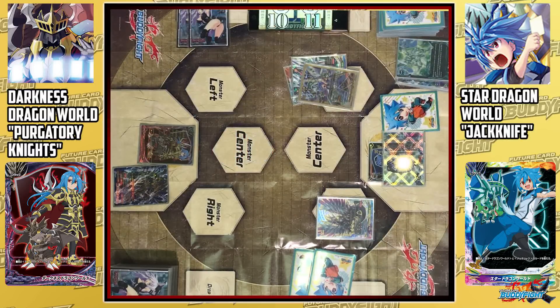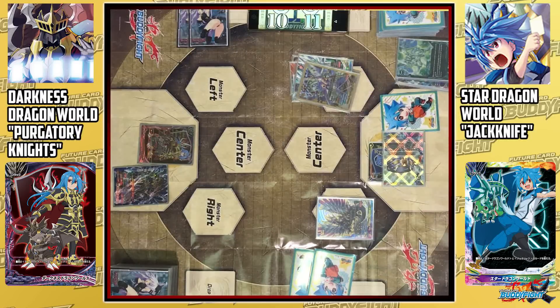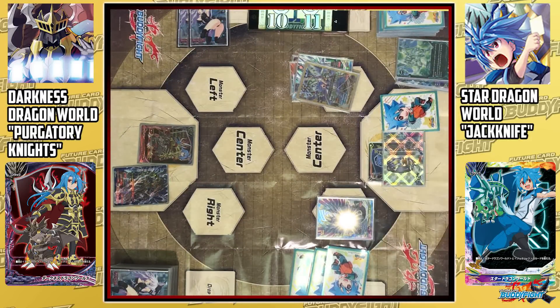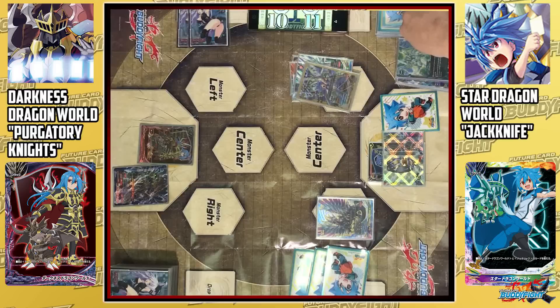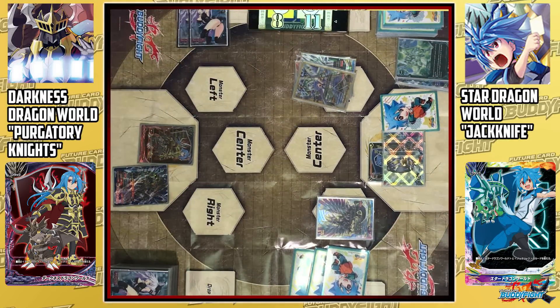When J-Star Ring attacks, I can activate its ability. I can put 1 card from my hand into the soul of the Nioh Dragon on the field. If I do, I can charge and draw. Dimension E skill activates — when the Nioh Dragon gains a soul, I can draw an additional card to my hand. I'll take 2 damage. With that, I will end my turn.